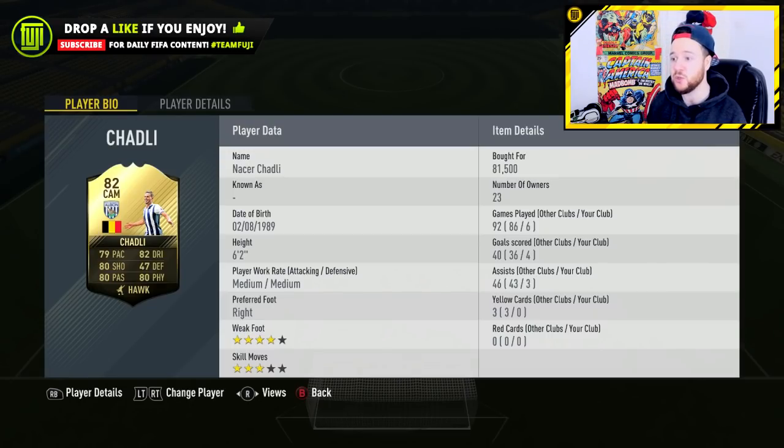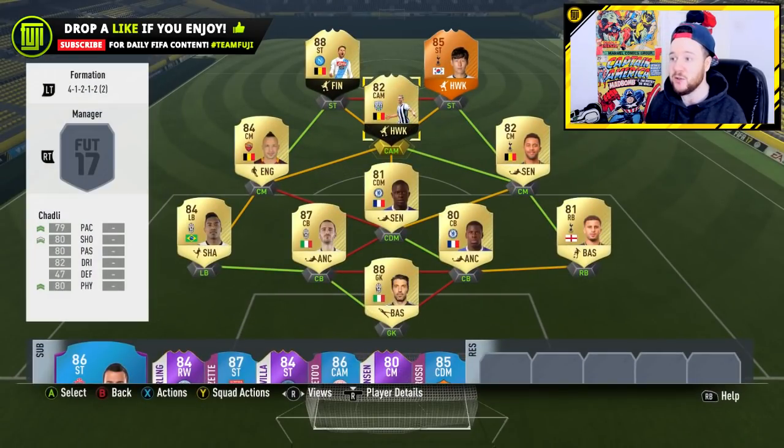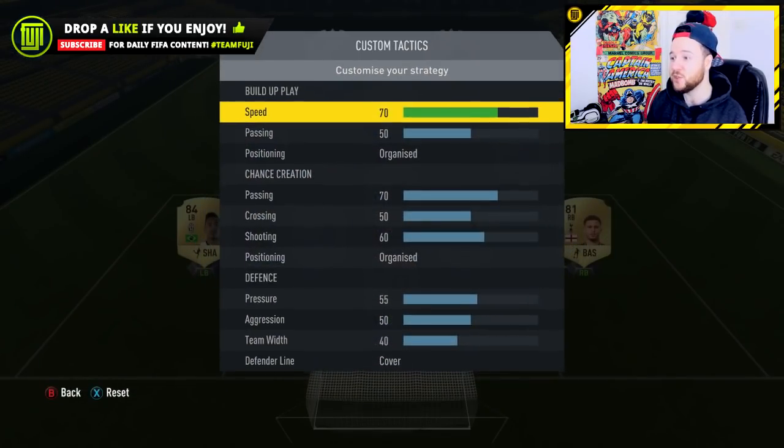Chadli as well - unfortunately he's lacking the four-star skills, but six games, four goals, three assists. He had a nice right foot, shots across goal, six-foot-two, which is some decent height. I was really enjoying this trio and the team itself. In goal, Buffon is okay at times but he doesn't have any hands. Walker, Zuma, Bonucci, and Aleks at left back, Nainggolan and Dembele in CDM - it's a great team.